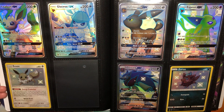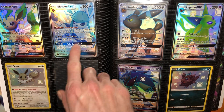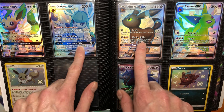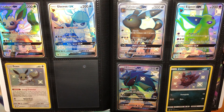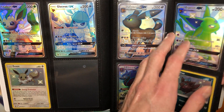Hilariously, I pulled four Glaceon during my run of Hidden Fates. And I finally pulled the Umbreon in the reprint tins — the first reprint they did, I bought three tins and pulled the Umbreon, and I was very happy. So the Glaceon and Umbreon are the only two I pulled myself.